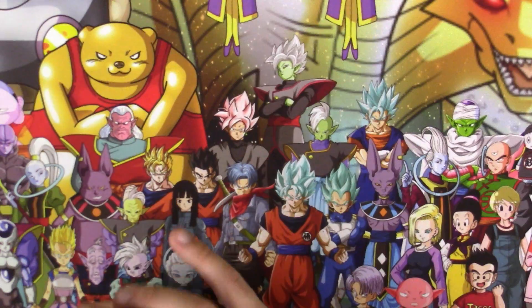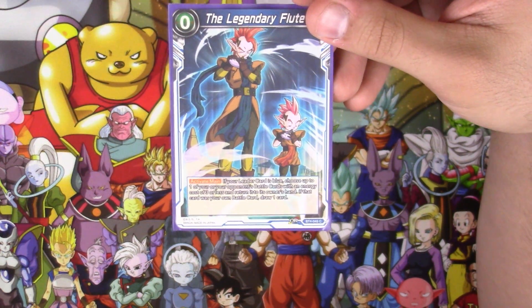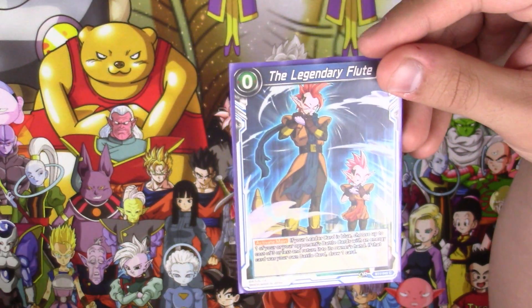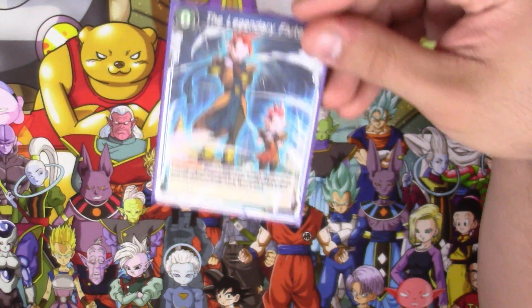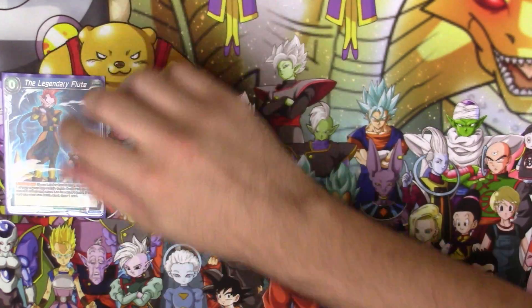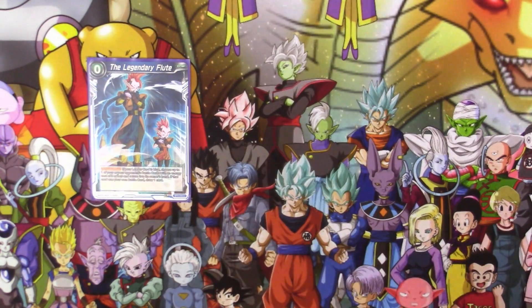Let's go ahead and take a look at the deck itself. I am still going to be running one Legendary Flute, because it's too amazing not to. What this does is, if your leader card's blue, you either pick one of your or one of your opponent's battle cards with an energy cost of three or less, return it to the hand, and if it was your battle card, you get to draw a card. You definitely use this with all your swap cards like Bardock and Goten — those are the main targets. But this is also really good against annoying blockers like Yajirobe, Legic, all that stuff.